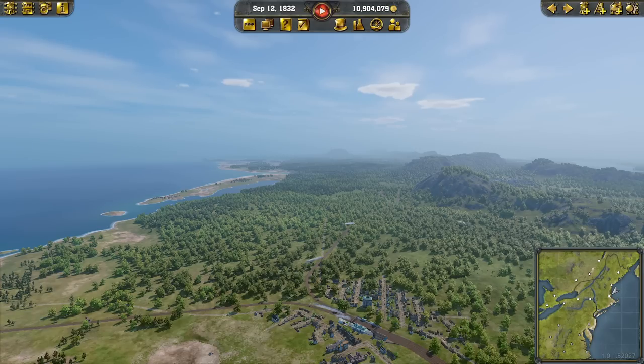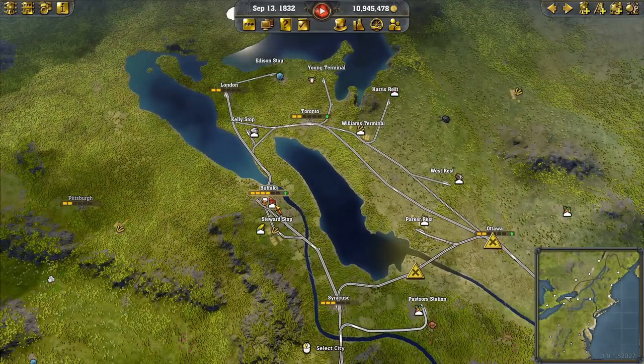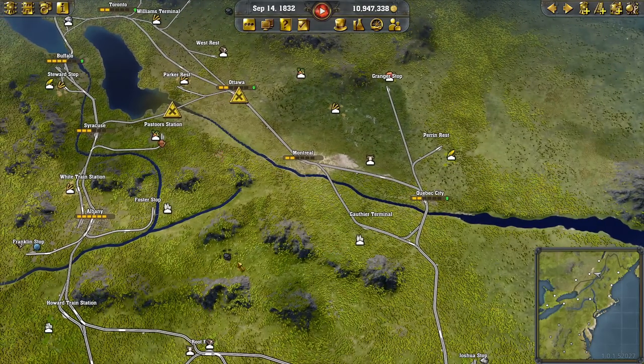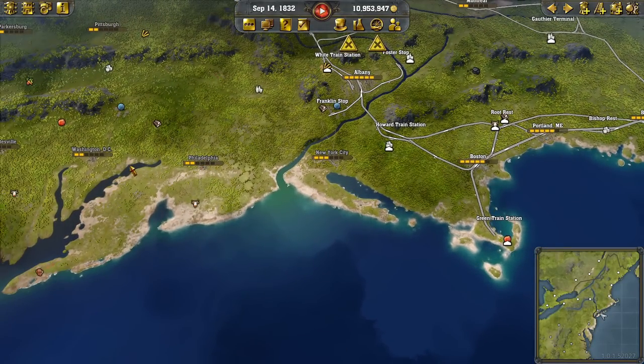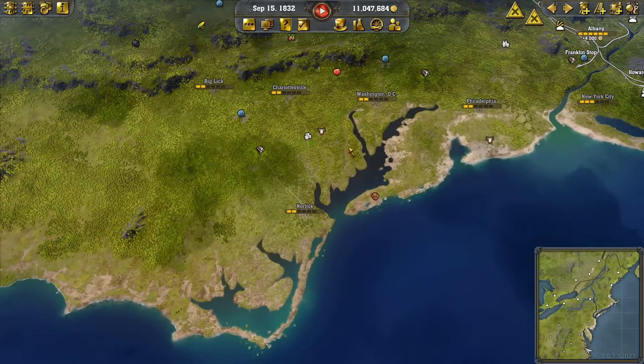There's a big build underway. We have nearly 11 million in the bank. Is there anything I'd like to do over in our existing area? Only if it's called for. Otherwise, we'll just let them settle down and we'll address any problems once we have New York City and Philadelphia, possibly Washington set up. We'll have a nice four-track main lane running between these three, and this will be our new trio. We've got another trio over this way.